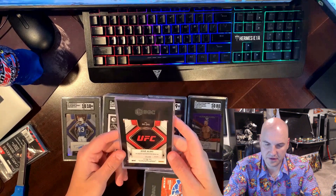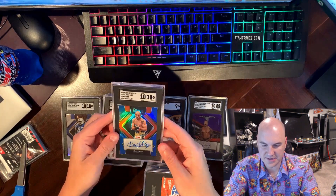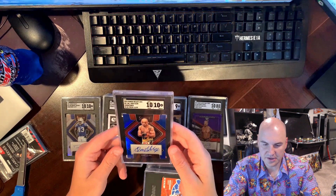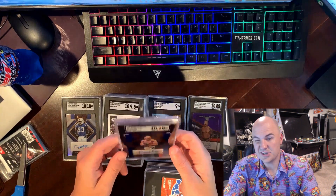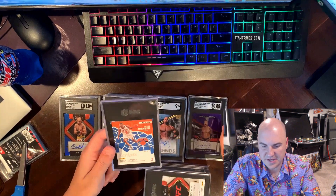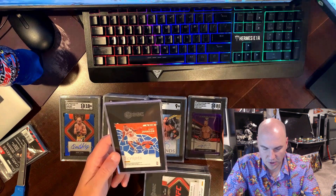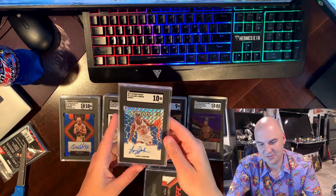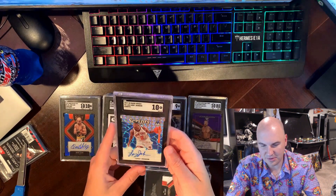I am a UFC fan as well and I do collect a few guys. This is Jose Aldo — an auto out of 49. It got a 10/10 — wow, that's clean, that looks amazing. I collect autos but it's not Jon Jones or Anderson Silva, not some of my main PC guys, so if I get a good offer I might trade or sell it. But it's a nice looking card, probably hard to get a 10 on those. Another guy I liked from the 90s — Barry Johnson — he doesn't sign a lot. It looked pretty clean and got a 10 — wow! I'd probably keep this card.